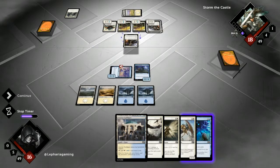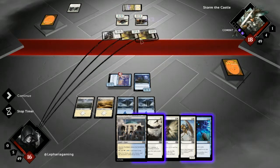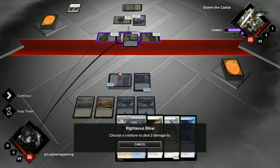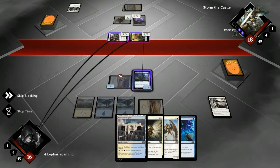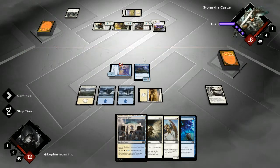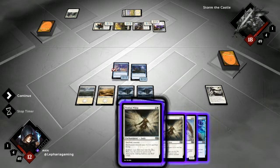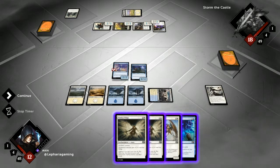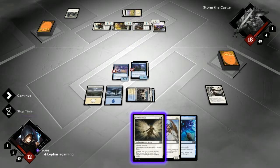Other soldier creature tokens you control get plus one, plus zero. He pumps there without any hesitation — let's get rid of that. Take four — we block here, of course. Another Nimbus Wings, I kind of like that. We can put that onto the Kraken Hatchling and he becomes a bit tougher. I think that's the right way to do it.